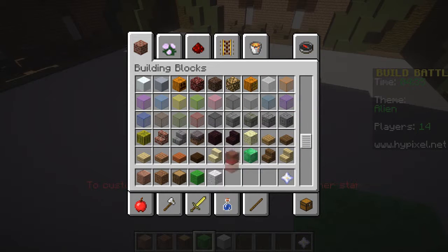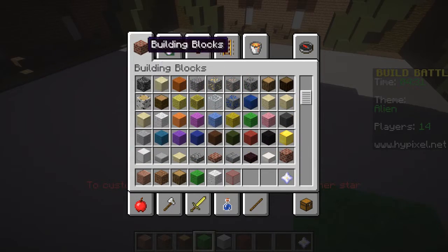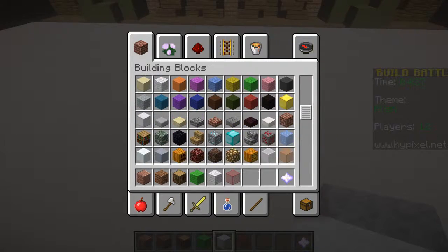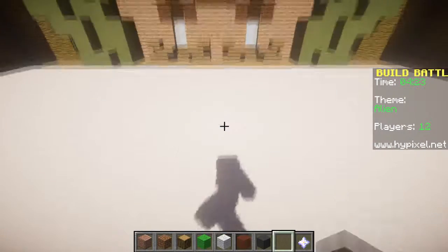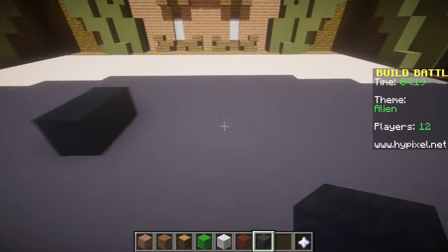We'll have red glass for that, and then we'll make the gun out of some sort of block. We'll give him grey boots, so I need to get some grey wool out of my inventory here. Make him a little pretty alien.